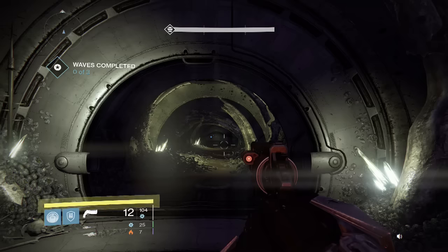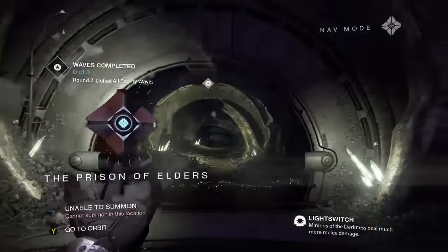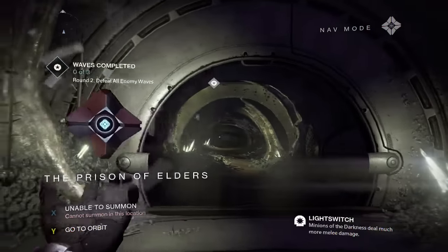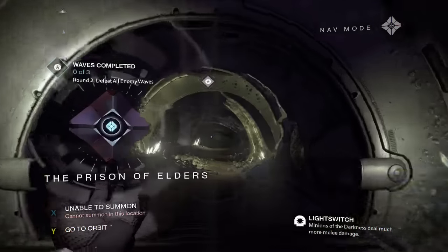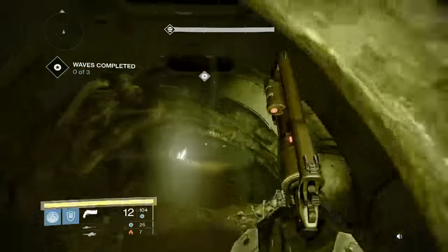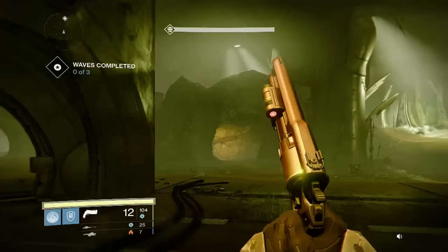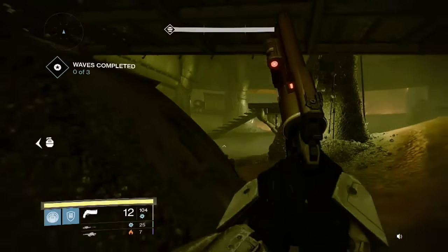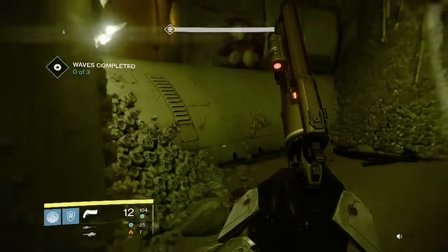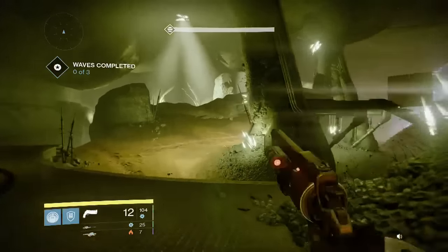Today I'm going to show you a little cheese — nothing too crazy. It's a cheese on the Prison of Elders Round 2, light switch. I know a lot of people will have trouble on this wave because it's light switch, there's so many thralls to deal with, and destroying mines is kind of challenging. It's a quick tip or trick that can make the mines and the enemies a little bit easier.